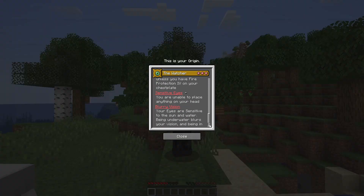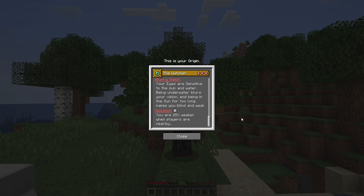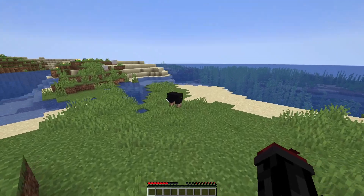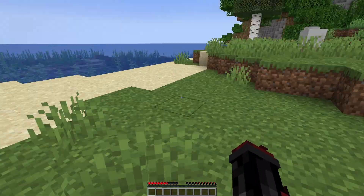And for our last debuff, we have Isolation. You are 25% weaker when players are nearby, within a 30 block radius. Right now I am perfectly normal and can deal normal damage.